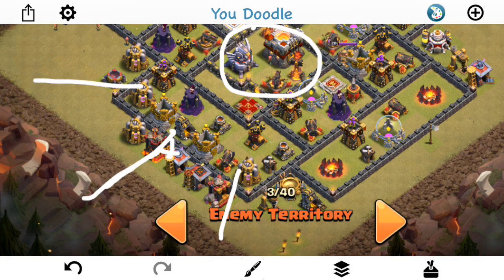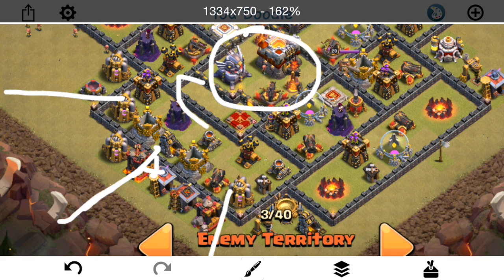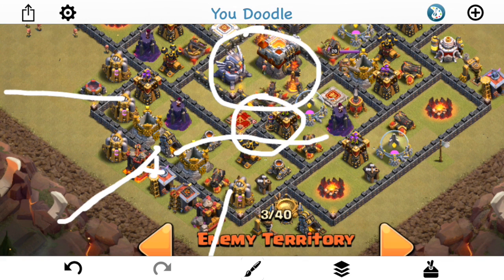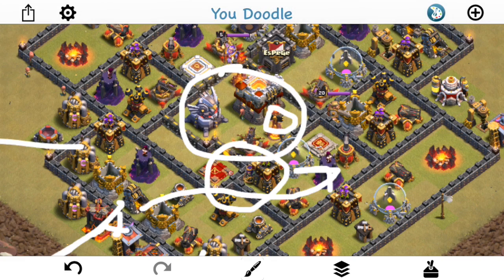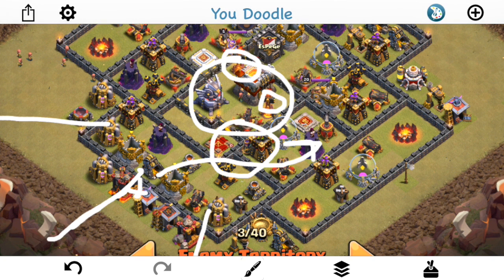The only problem is the way he came in — this side isn't the best option because there's kind of a gap right here. You have to look at bowler pathing, because when he drops a jump over here the bowlers naturally just swing around like that. They're not going to get to the first Inferno immediately and certainly not to the second Inferno tower. Because of the way the base is laid out, the bowlers kind of get pushed to the bottom of the screen.